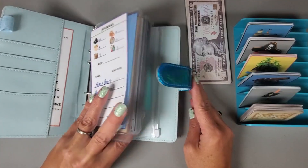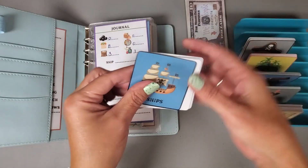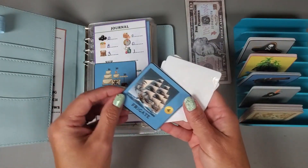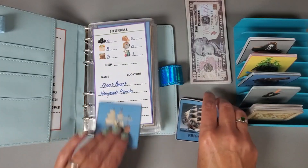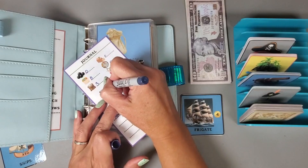We ended off where we had gotten our ship sunk, so I need to go ahead and purchase another ship. I'm going to pull out those cards, mix these up, and then pull one - which is the frigate. That is going to be our boat, so let me go get out a marker and write that down.